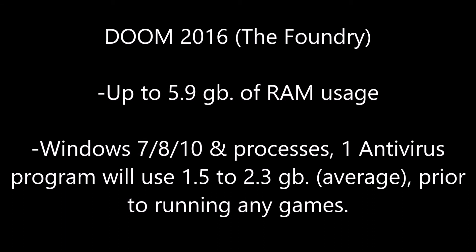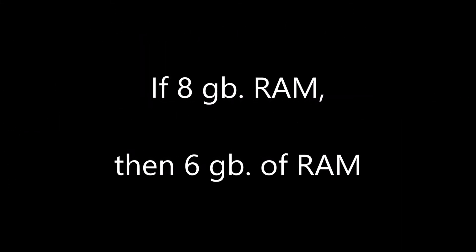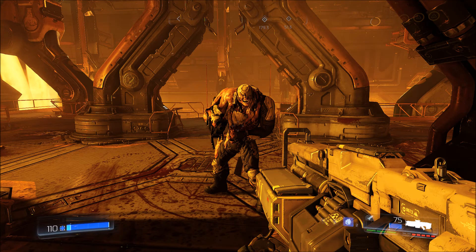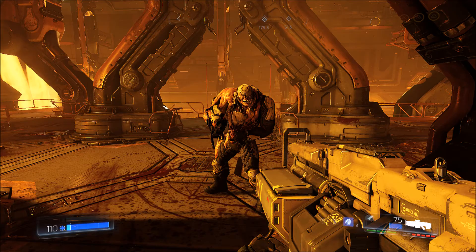Remember, to run Windows and just one antivirus program together it will take up 1.5 to 2.3GB of your total system RAM. So if you have 8GB of RAM in your PC, you actually only have 6GB of RAM left for gaming — hence the reason why Doom increased in performance more with 16GB of RAM than a game like Crysis 3.